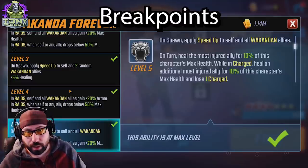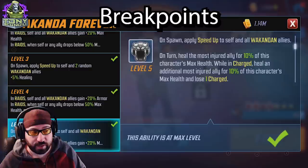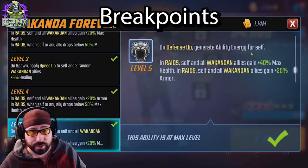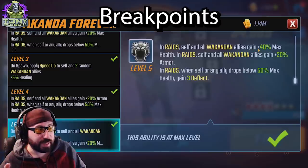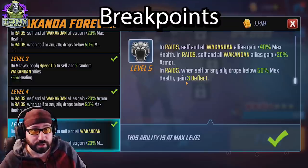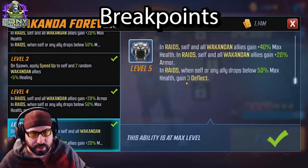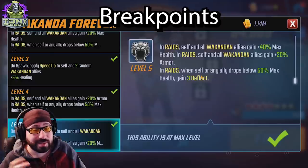Let's talk about her tier fours. Wakanda Forever — don't even buy it. On spawn, it applies speed up to self and all Wakandan allies. Because it's always tied to Wakandans, this is only worthwhile for a Wakandan team, and since the Wakandans suck, don't waste your time on it. The only thing to note is on defense up, generate ability energy for self — that is always present, so it doesn't matter when you buy it. You can get a little bit of extra value for max health in raids, but that's specifically raids only.